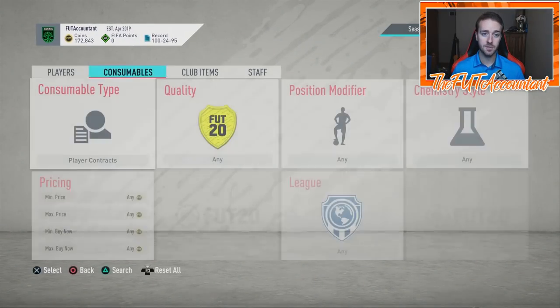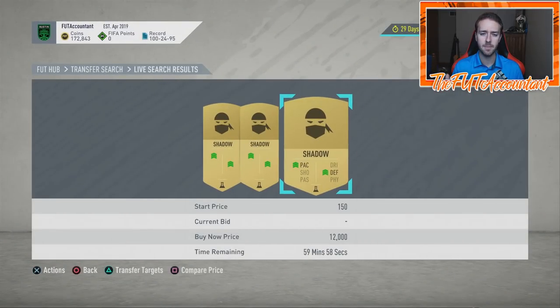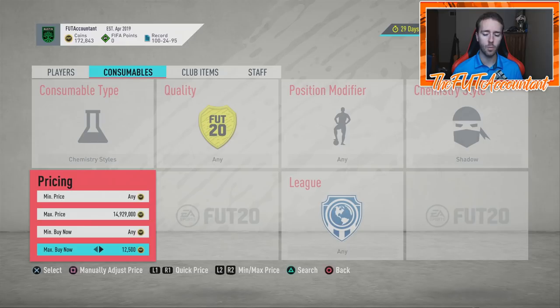For the first couple of hours you're going to see people flooding the market with these cards, going into their clubs and wanting to sell them. That's what happens when a price range update happens on FIFA — you have that price updated to a 25k range, it's going to drop back down, go lower than what it will eventually settle at with all the panic selling, then it'll rise back up. I expect the Shadow card to land somewhere around the 10,000 coin range outside of a promo, at least at this time of the year.